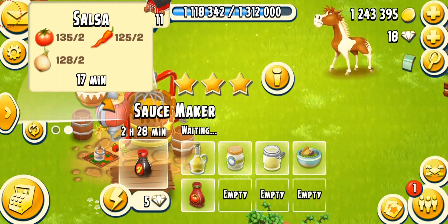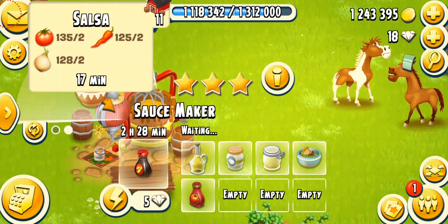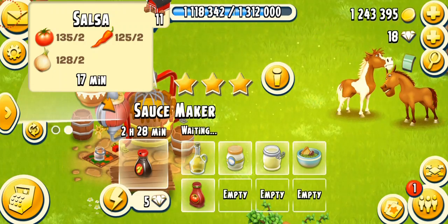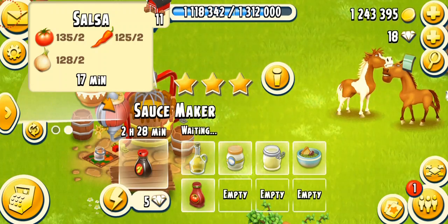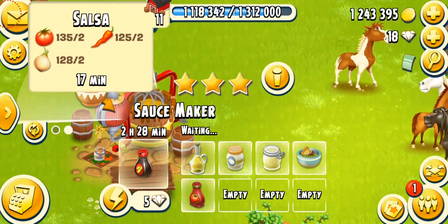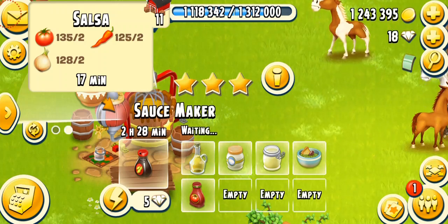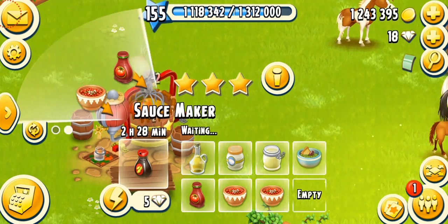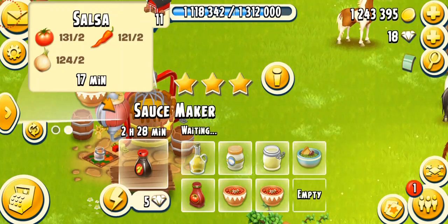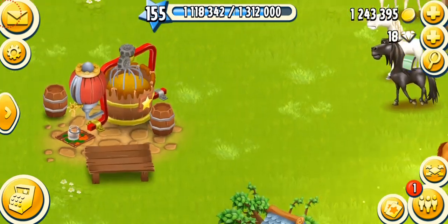The last product is salsa, unlocking at level 77, ready in 20 minutes or 15 minutes on a fully mastered machine. It needs two tomatoes, two onions, and two chili peppers — no dairy or fishing products, but these vegetables are the rarest. Tomatoes and onions are so rare you can't easily find them in the newspaper, and they sell out fast. I sometimes use my baby farm to grow extra onions and tomatoes because I always need them in large quantities.